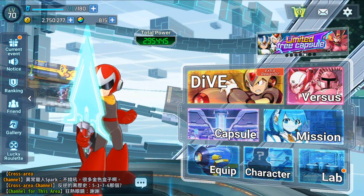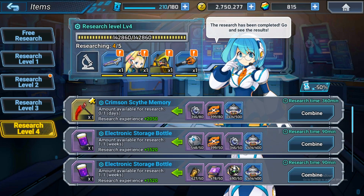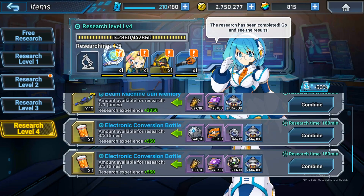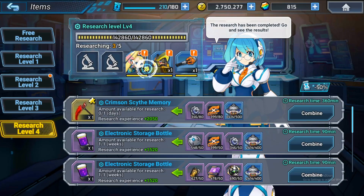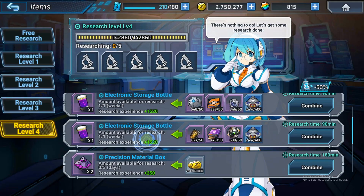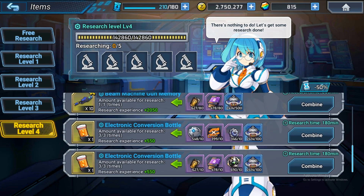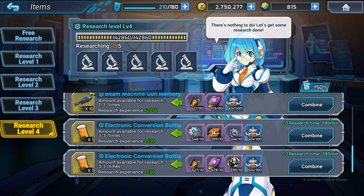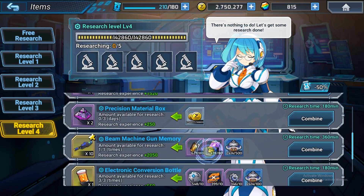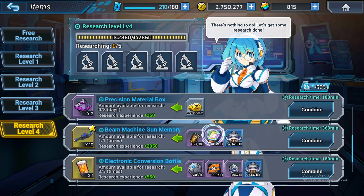The next important part is the research. Let's look at the level 4 research — now you unlock level 70 research. The new unlocked items are the electronic conversion bottle, the orange bottle for using level 5 ship analyzation, and all level 5 skills for S-rank characters.